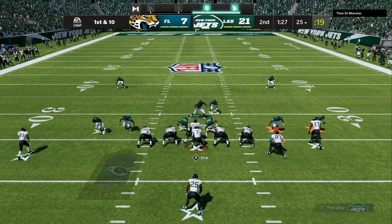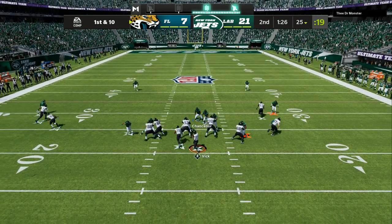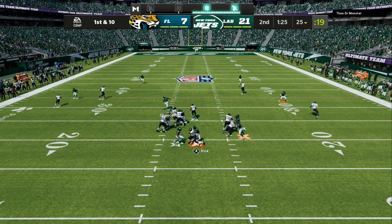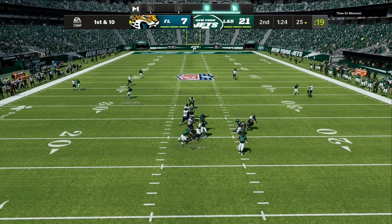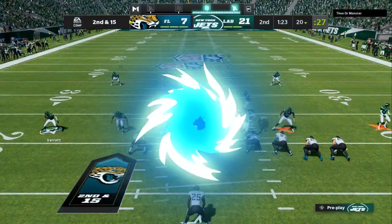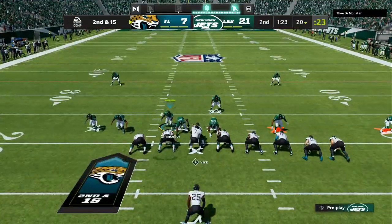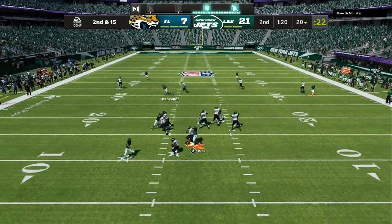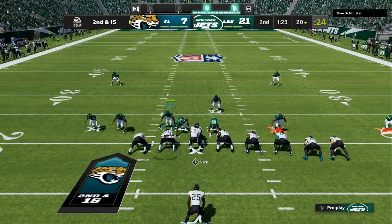They might hit the running back out of the backfield — let them do that for one to two plays, give up two to four yards. Once that becomes a habit and their first read, you jump out there instantly to the running back. If they can't throw that, they're going to hesitate, and that's going to help the blitz get to the quarterback. You're going to get coverage sacks, instant sacks, sack fumbles, bad passes, and a lot of interceptions and turnovers.